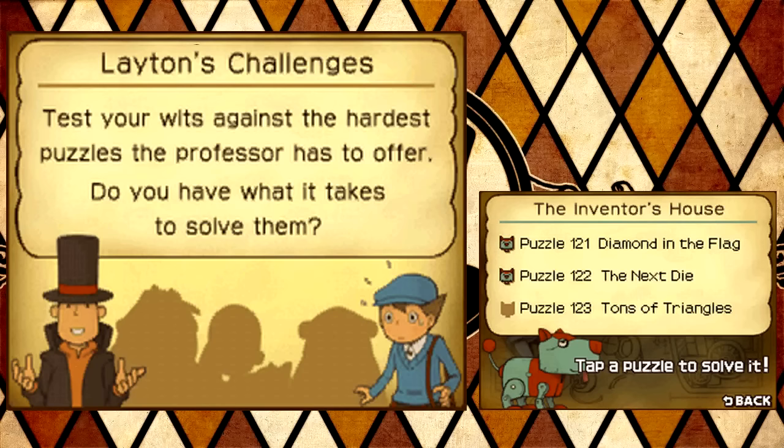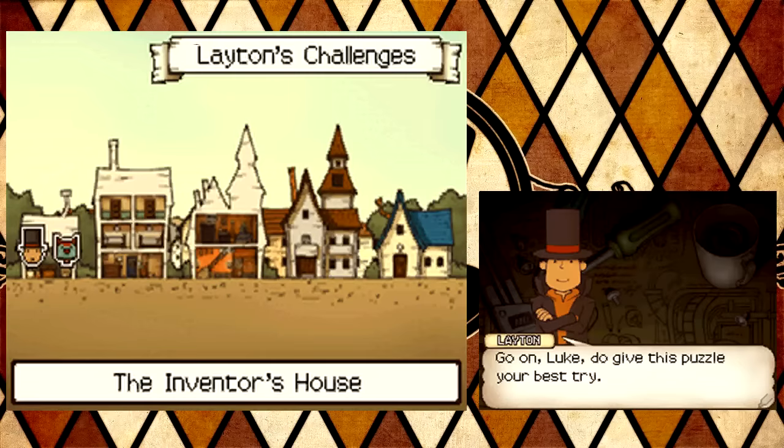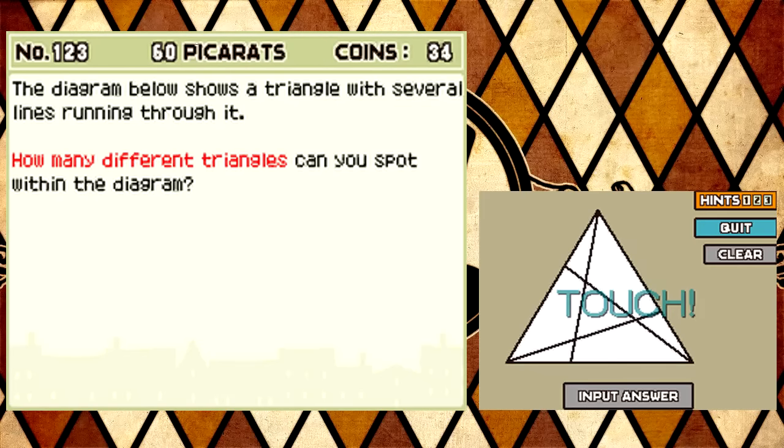Tons of triangles. I might as well do it since we're already here. All the rest of them I'll do way later. My best try is going to be garbage. How many picarats do I have? Can I just not waste any more hint coins and just sacrifice my picarats? Oh, is this how many triangles? I could do something like that. It's not even that big. It's not even that crazy. It's actually a fairly simple-seeming one.